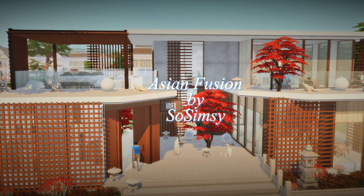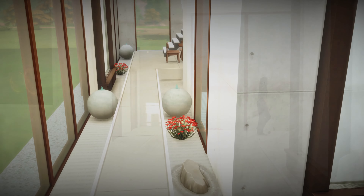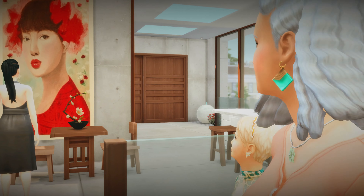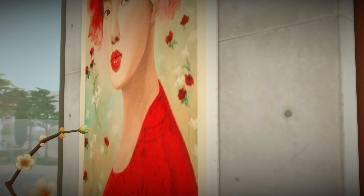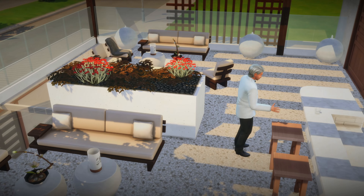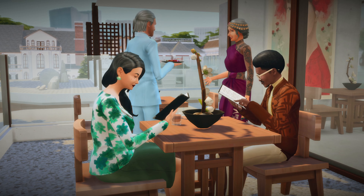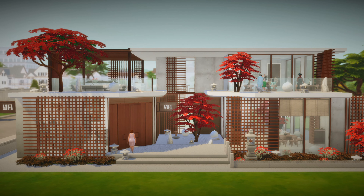This fusion restaurant has such a good flow when it comes to the decor. I love it so much that I couldn't believe it is no CC at all. When you go in, it actually just ushers you into the restaurant. The downstairs doesn't have too much seating but upstairs makes up for it — it has two bars and two outside areas. One is a balcony for a more private dinner, and the other is perfect if you have a group of friends to hang out after dinner.